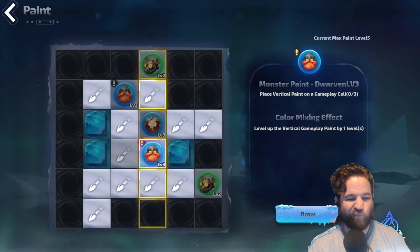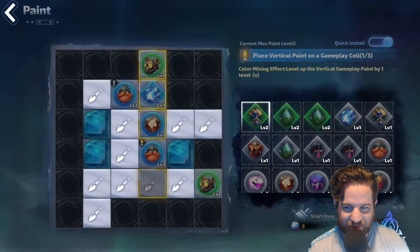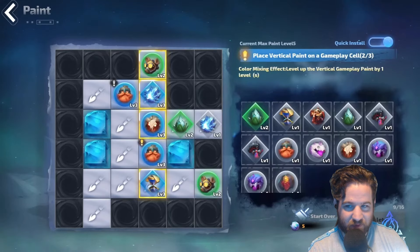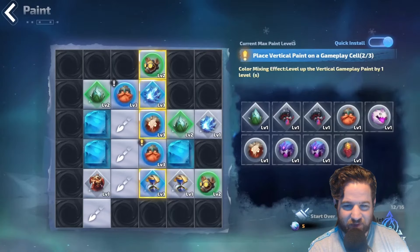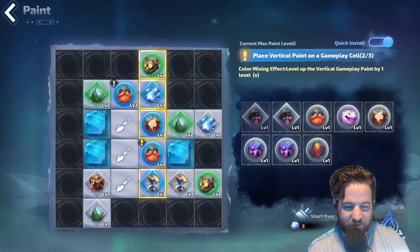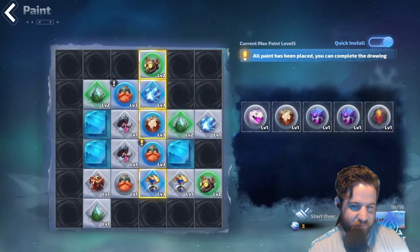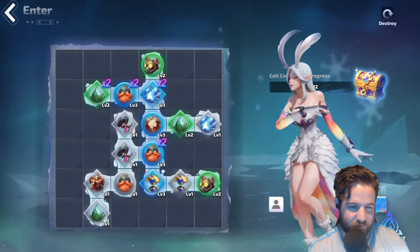But a blank canvas needs paint, right? Does this work like a Calandra? Use these paints to bring your masterpiece to life. Feeling overwhelmed? Hit the quick install button. The Snow Owl has a series of objectives to help you unlock different types of paints and understand their power.